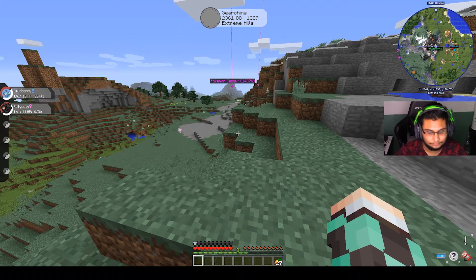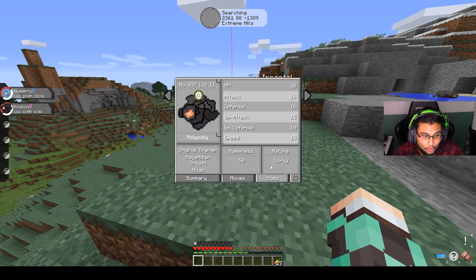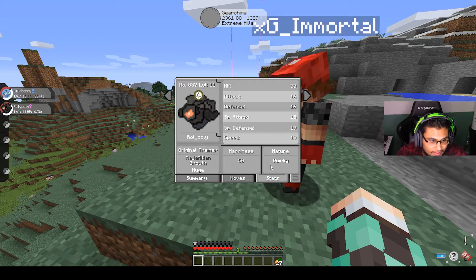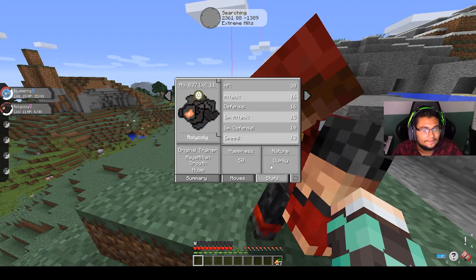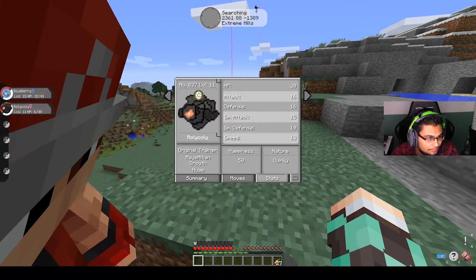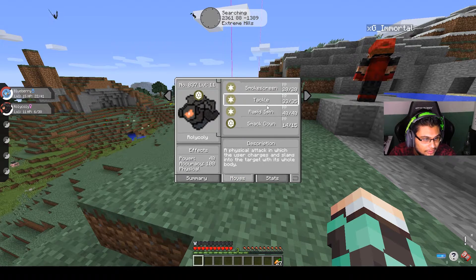Roly-coly is Rock and Fire, so you technically still have a grass weakness but it'll be neutral. He's got a Quirky nature. HP is 30, Attack 16, Defense 16, Special Attack 15, Special Defense 19, Speed 13. Not a particularly fast guy but he's pretty cool looking.